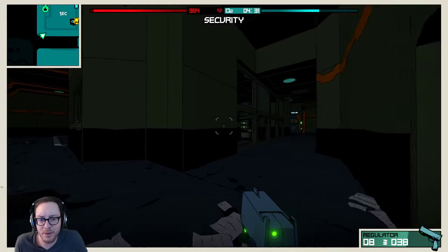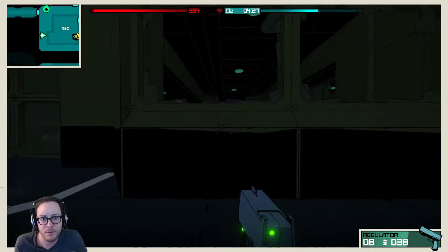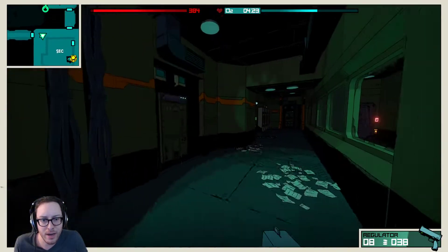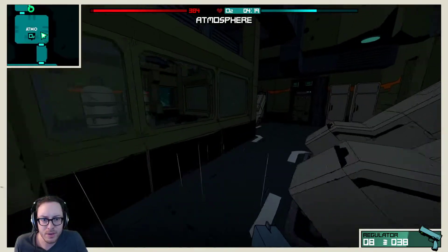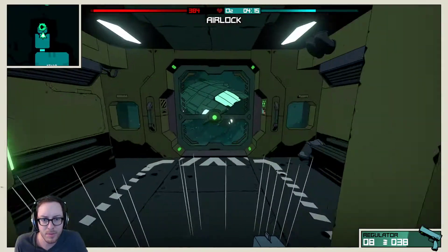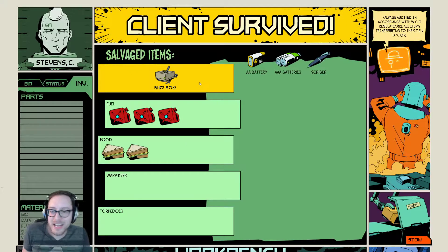There's some items in there but I don't think it's worth dying for, especially when we got so much food and fuel already. They're kind of looking directly at me — we're just booking it. There's no enemies over here so we're probably just fine. Looking good. Easy as pie. We got three fuel, two foods, a bunch of batteries, a nice scribbler. Stow it all.